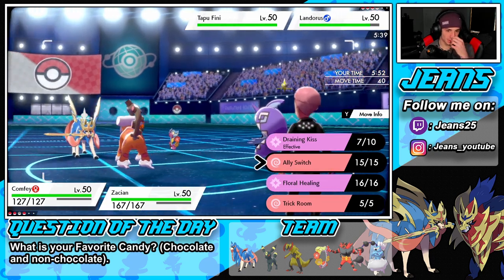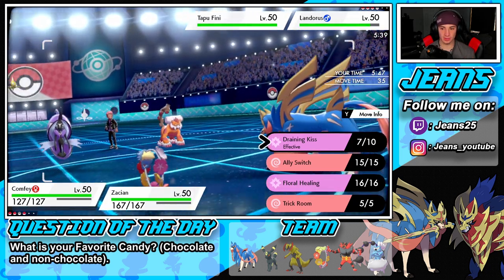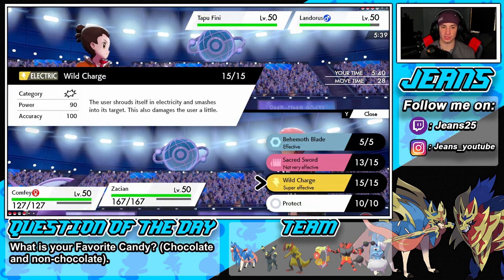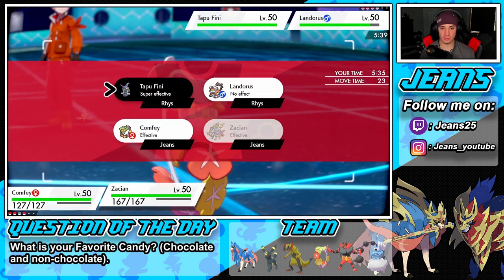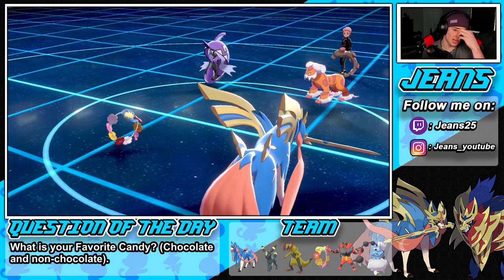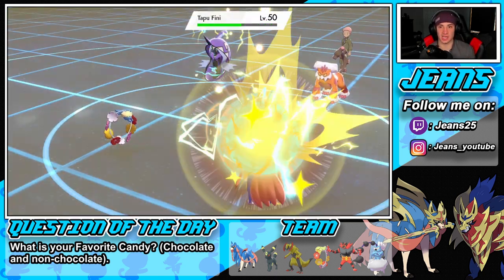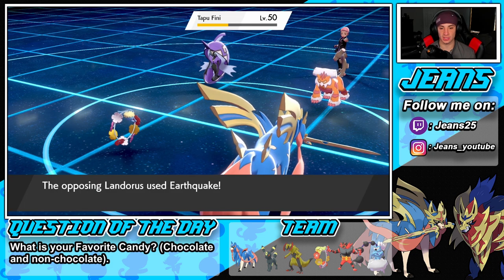I could Ally Switch. He's probably gonna go for Earthquake, to be honest — there might be no point to do that. I'm just gonna Draining Kiss again. I could go for Behemoth Blade or just go straight for Wild Charge. Wild Charge isn't bad — I'm gonna go ahead and get after this Wild Charge, try to do big damage. Draining Kiss can come out here. He's probably gonna drop Earthquake so I can Floral Heal next turn. We take some recoil — I'm fine with that.